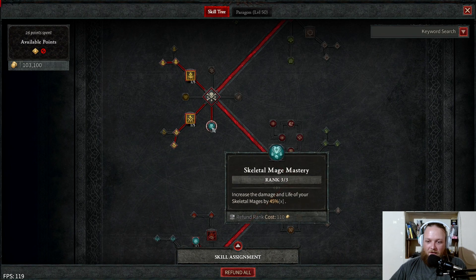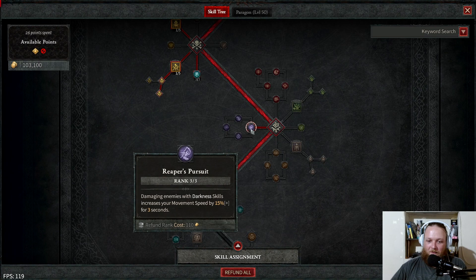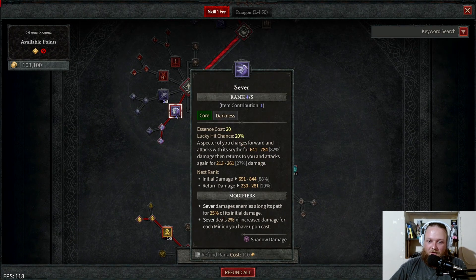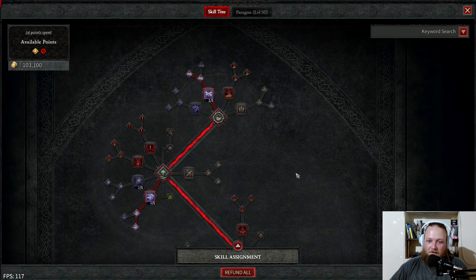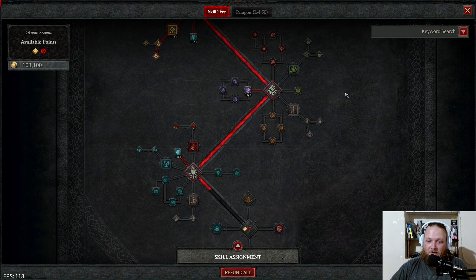Then we pick up three points in Skeletal Mage Mastery for more damage on the skeletons. After that, three points in Reaper's Pursuit — damaging enemies with a Darkness skill increases your movement speed by 15% for three seconds. Both Decrepify and Sever are Darkness abilities, so they both give you movement speed. You can just clear that much faster: Decrepify a pack, Sever it, your minions kill everything, and you run past — it's great.